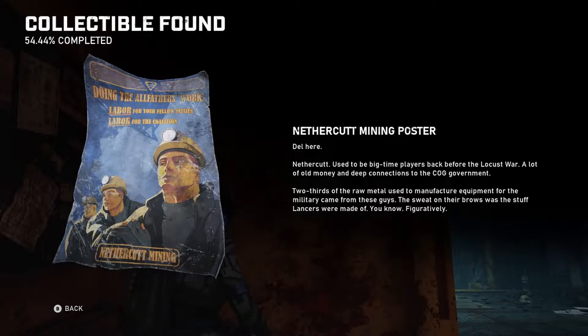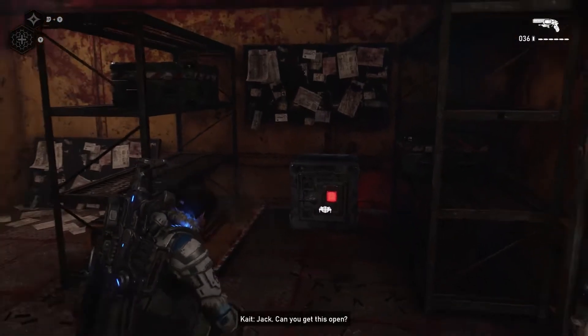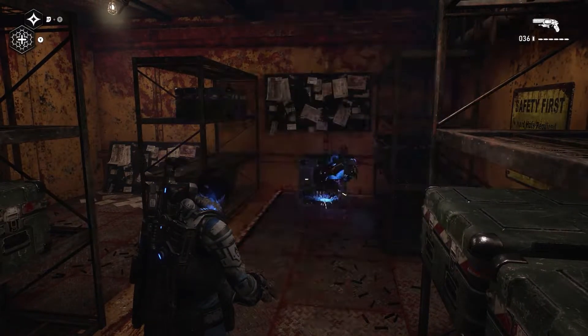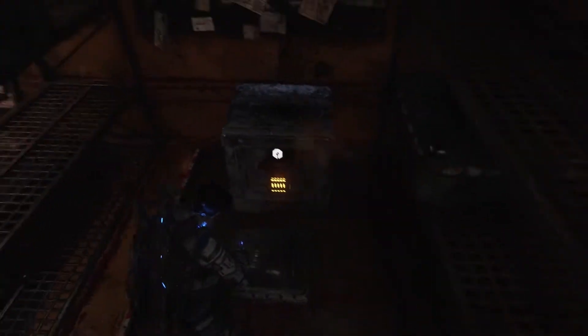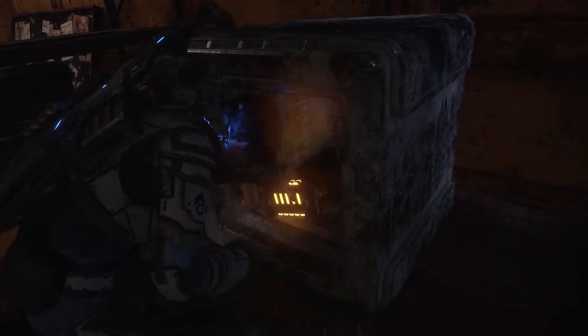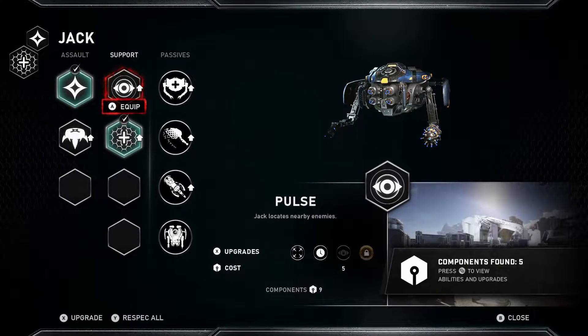Nethercut Mining poster. Del here — Nethercut used to be big-time players back before the Locust War. A lot of old money and deep connections to the COG government. Two-thirds of the raw metal used to manufacture equipment for the military came from these guys. The sweat on their brows was the stuff lancers were made of, you know, figuratively. And they all look like a bunch of jacked-up Justin Timberlakes. Okay, let's get this safe open. Jack, can you get this open? We got five components — holy crap!